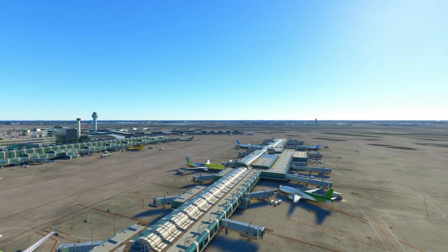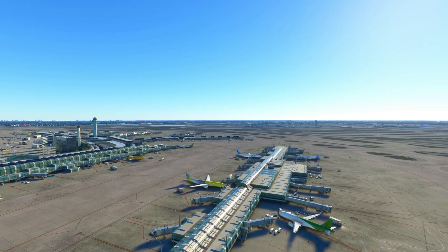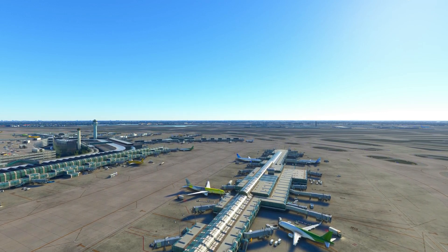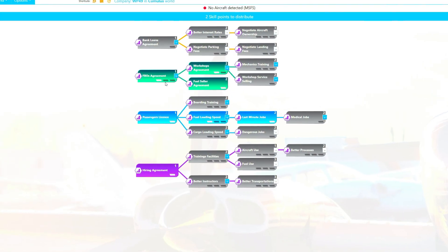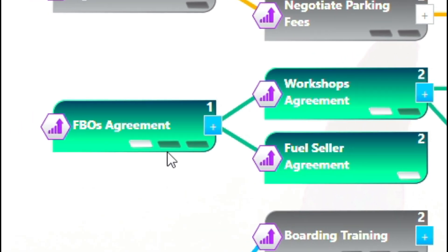Today, we're going to set up my second major FBO at O'Hare International Airport in Chicago, Illinois. I will first dive into the Skills tree as it relates to the FBOs. You first need to open up the option to even construct an FBO by adding a single point to the FBOs Agreement tab as you level up in the game.